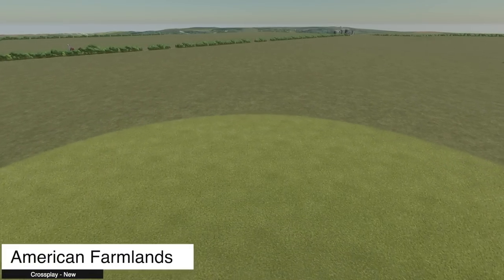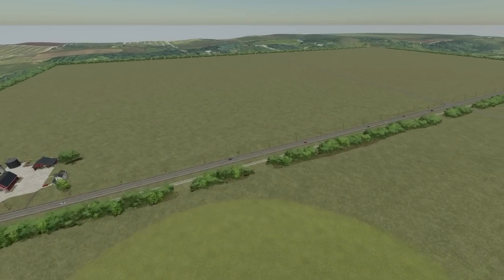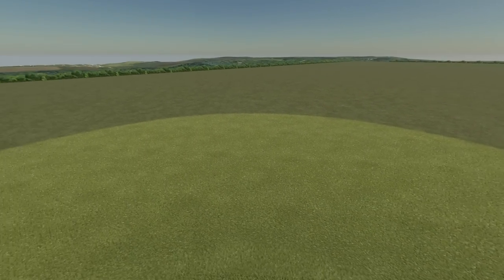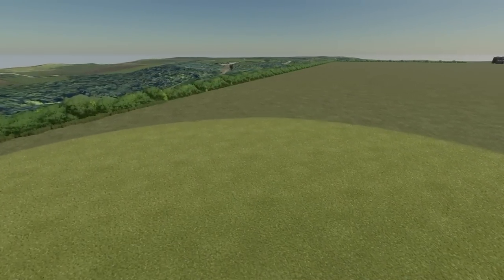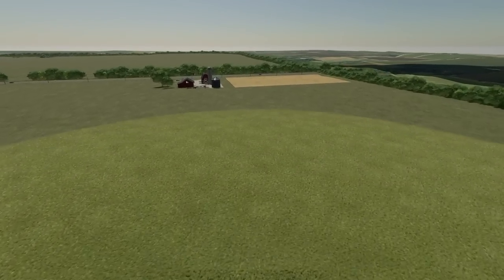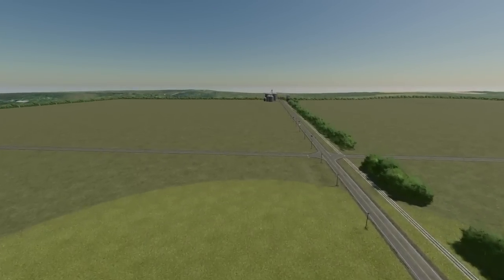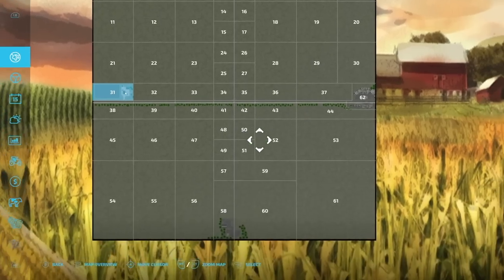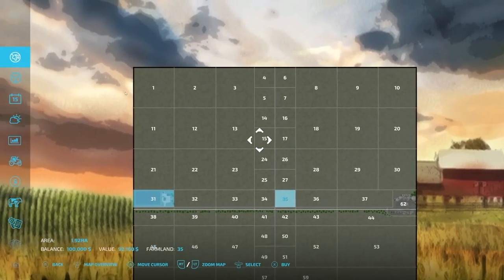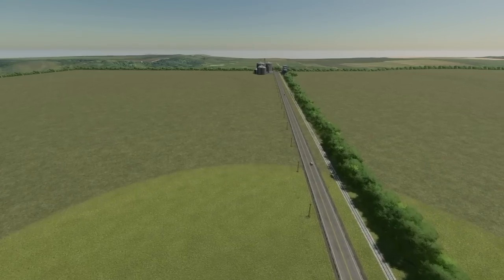Starting off today with new ones for all platforms, we have a new map: American Farmlands. This is a big sandbox style map so you guys can create your own fields and your own farms. Huge, big, flat, and it's got just about everything else you need - American Midwest feel, working AI routes, which is nice. Starting farm with one field near New Farmer mode. You've also got bale sale points, train sale points, animal dealer, and vehicle shop. Small to large farmland sizes are found right here - big ones around one million dollars or smaller ones less than a hundred grand - and they are also symmetrical for the most part, so you buy one set and you are good to go.